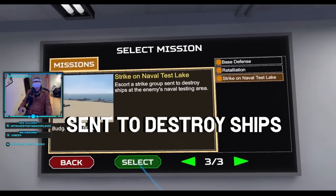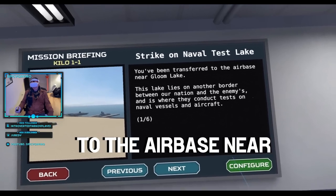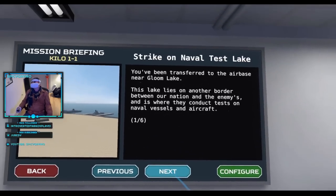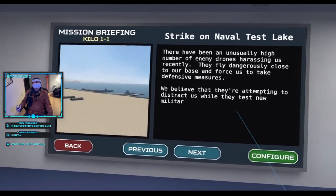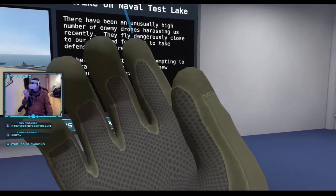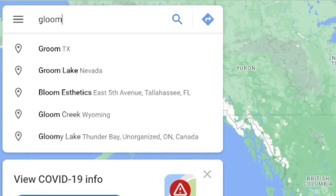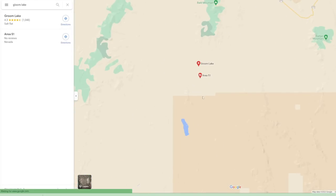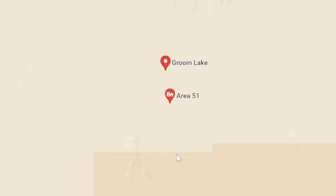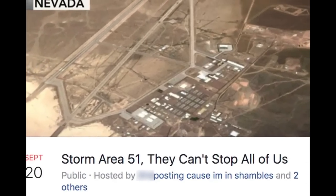Escort a strike group sent to destroy ships at the enemy's naval testing area. We've been transferred to the airbase near Gloom Lake. As has become standard for command's dumpster fire intelligence briefings, we don't know where we are, who we're shooting at, or what the rules of engagement are, so I did a little independent research. Looks like Kelo Wing is the payback for that Area 51 raid that went south.